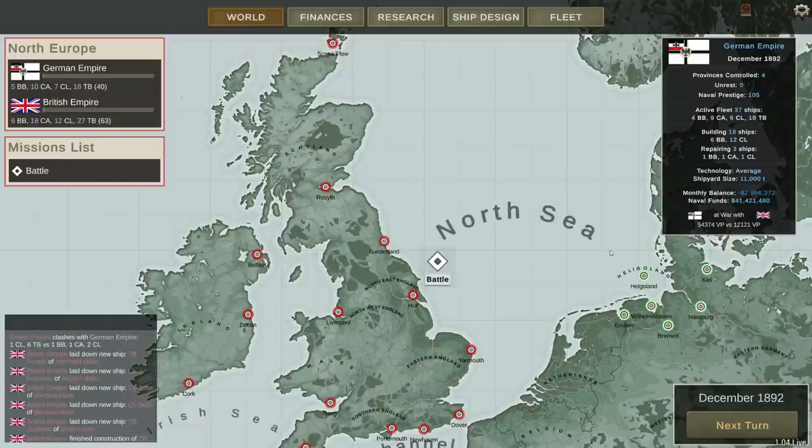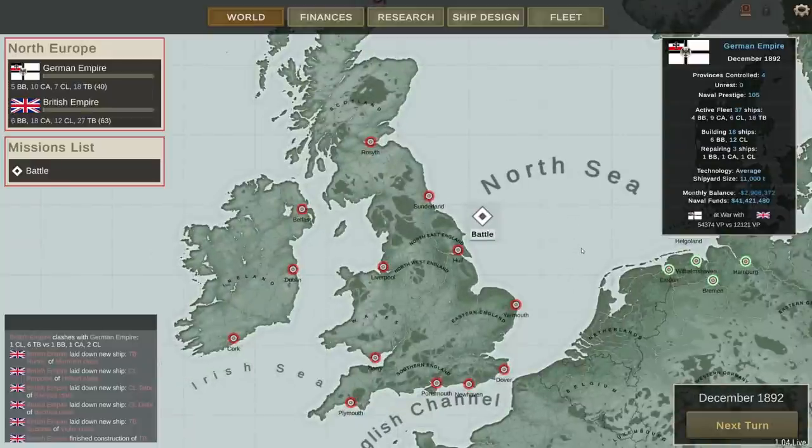We're back and ready to fight an armored cruiser battle which could decide the fate of the war. The British have been building armored cruisers like gangbusters — they were at a low of around seven or eight a few months back, now they're up to 18. We've been sinking their light cruisers much more quickly than they can build them so far, but the armored cruisers, not as much.